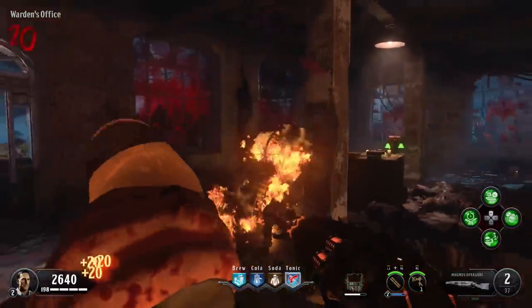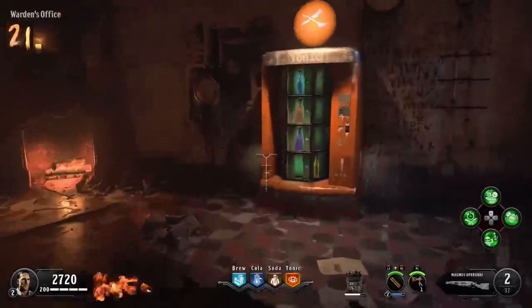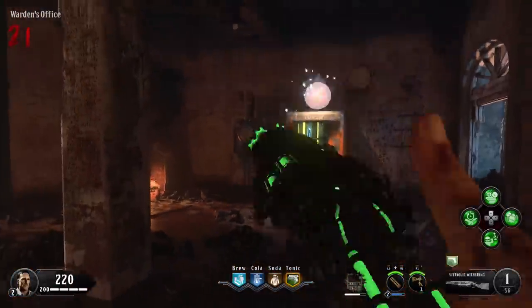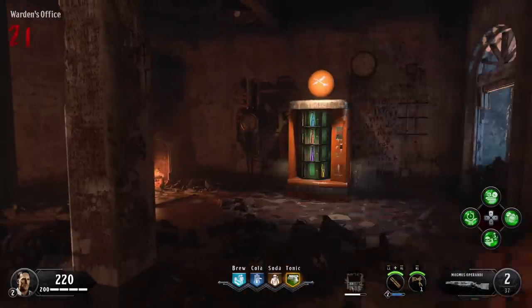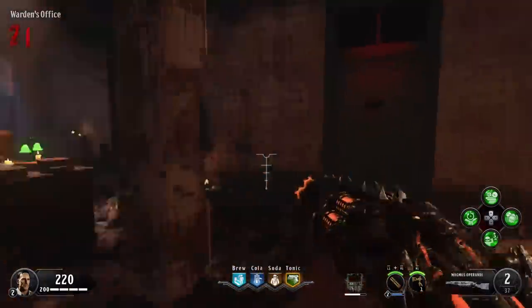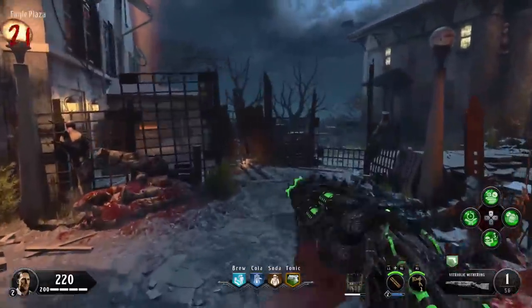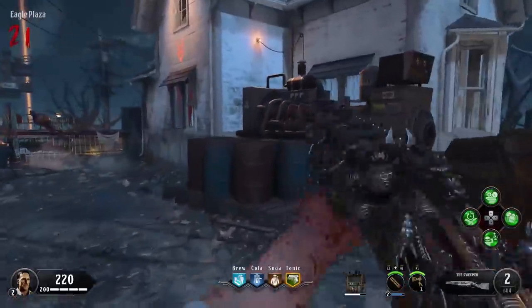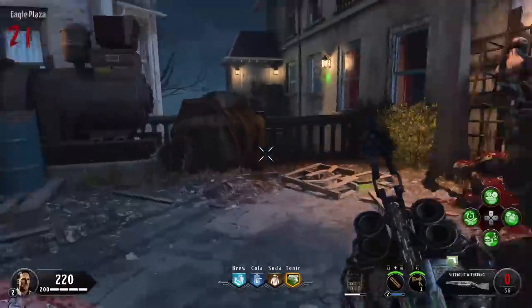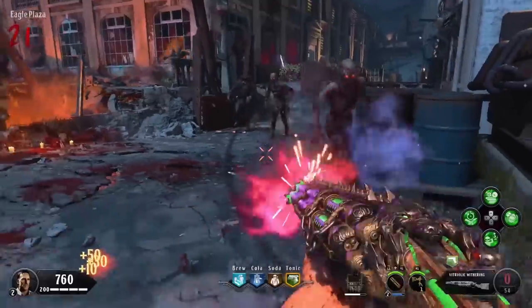Now you should have the Sweeper and the upgraded Magma Gat — that's two out of the three. To get your Vitriolic Withering back, head back to the tonic machine and start hitting it over and over (it costs 2,500 points each time) until you get Mule Kick back. As soon as you get Mule Kick back, your stored gun comes with it — which means at this point we have all three upgraded Blundergats in our inventory, each with its own separate ammo supply: 60 shots with Bandolier Bandit in the Magma Gat and the Vitriolic Withering each.